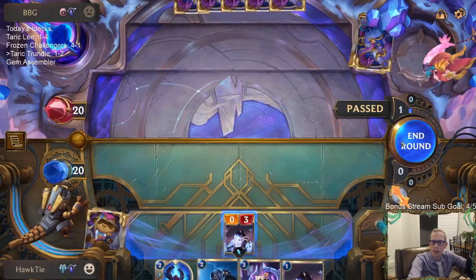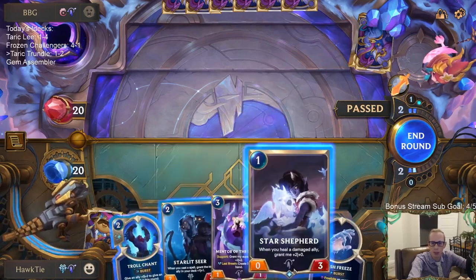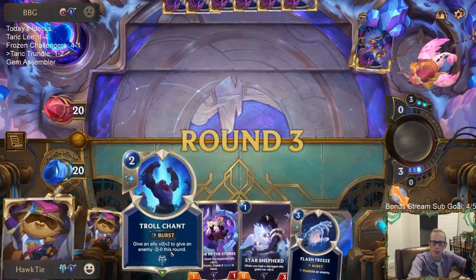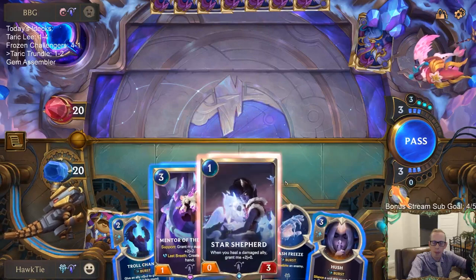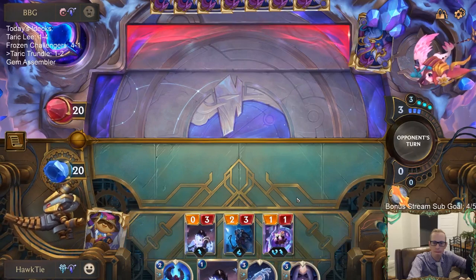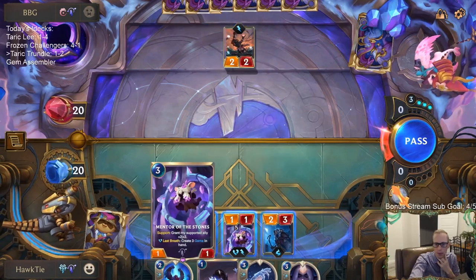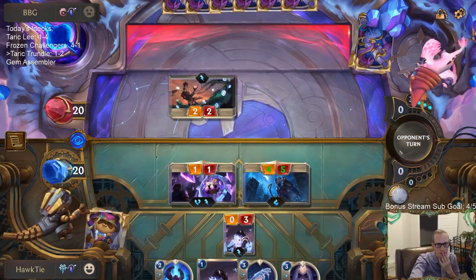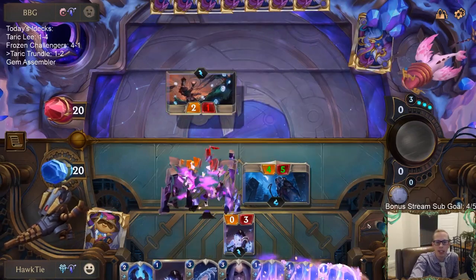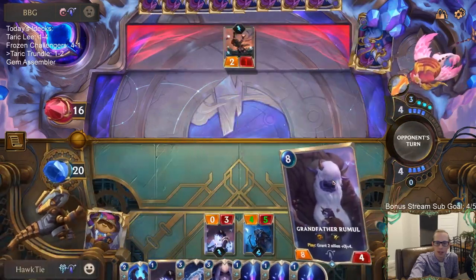Playing against Zed Lee Sin — this isn't ideal. I'd rather be playing the Frozen Challengers for this matchup, but this is what we got. Is there finally a competitive list that runs Shepherd? It's looked pretty good so far, though this game not the best. River Shaper's good. Yeah, our one-drop has been awesome — just not doing anything for a little bit here until we can start healing stuff.